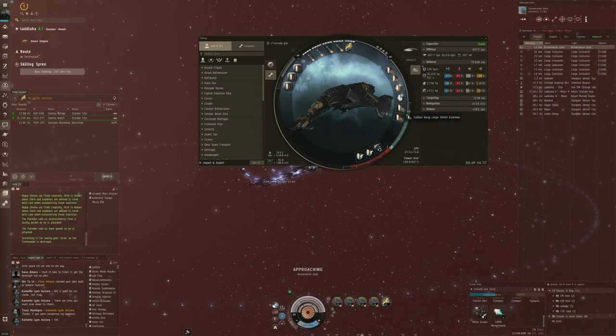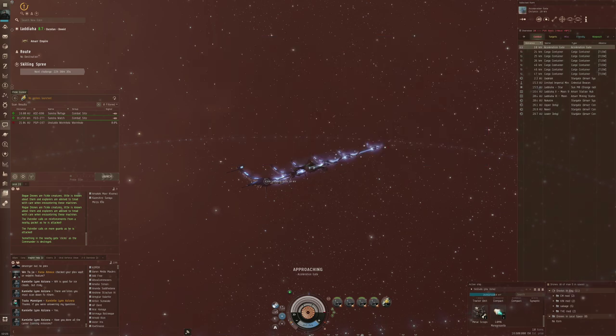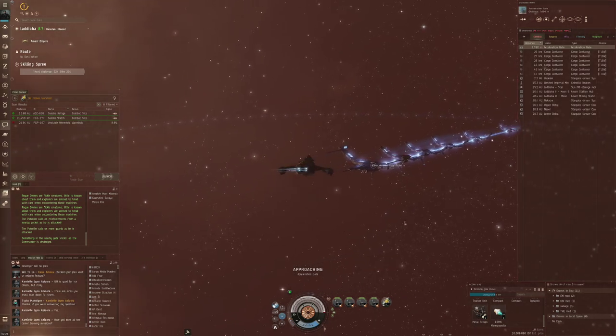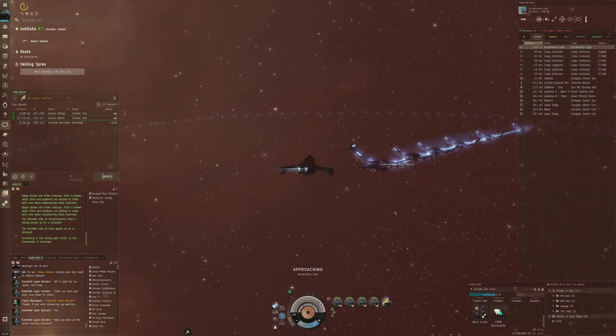We've got four faction large shield extenders in here, and some decently cheap shield amplifiers just to get our resistances up a little bit. Down in the lows we get drone damage amplifiers and a couple of shield power relays. Very simple — just a big passive shield that gives you lots of time to do your thing. Then the missiles and drones take care of everything.